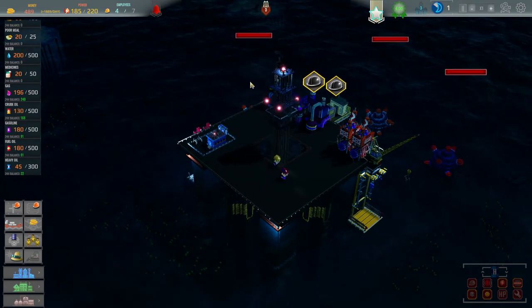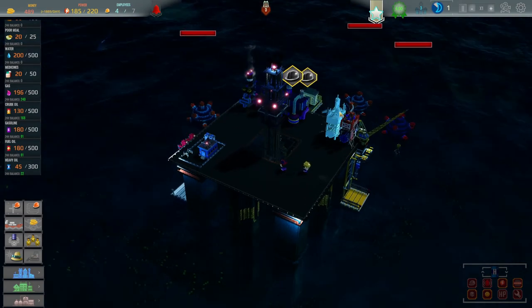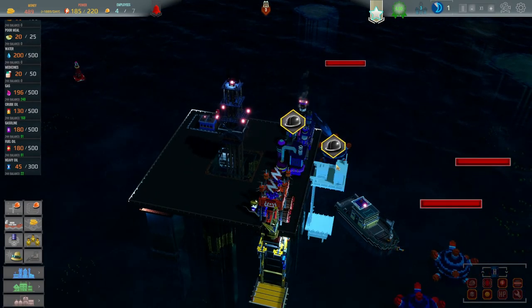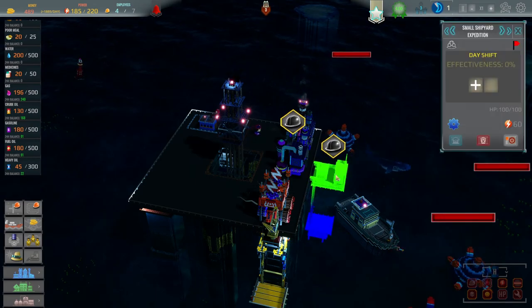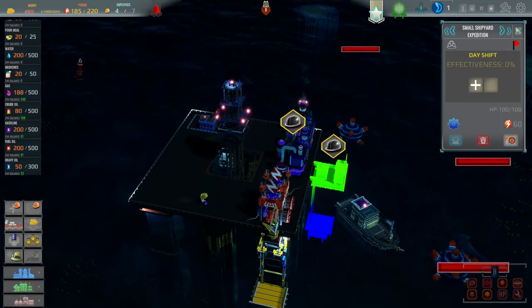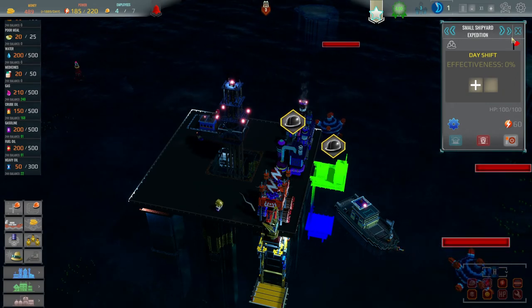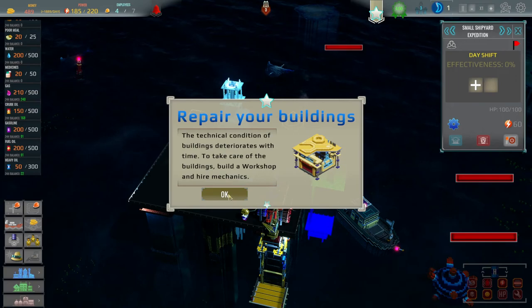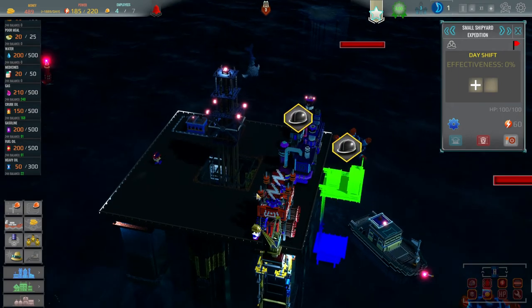We're going four employees of seven. We've got no one working in these, but I think that's fine. We could potentially get a couple of employees to work in this expedition platform. When you click on it, you can go on an expedition - go away, find some resources, find some money, those sorts of things. Also: technical condition of a building deteriorates - we kind of know that. So this guy has come in - he's looking for 50 heavy oil, which we have, 200 fuel, and 200 gasoline. That's exactly what we've got.